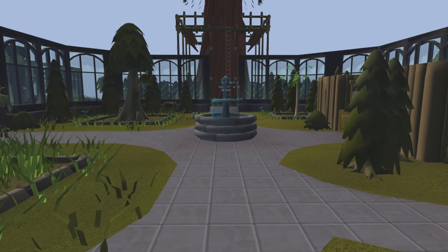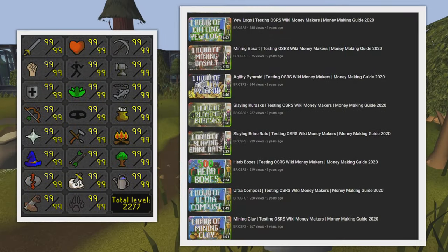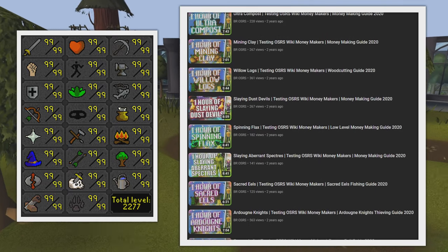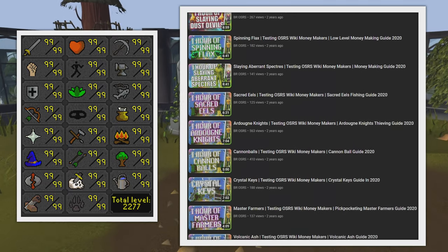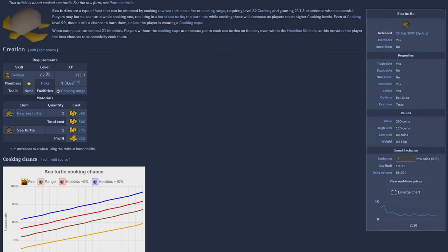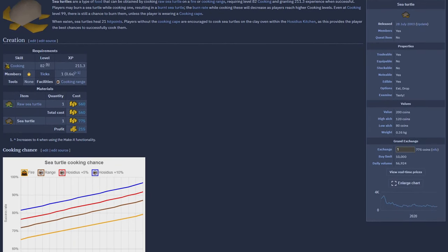Welcome back to the series where I test the Old School RuneScape wiki's money making methods. If you like these videos, feel free to check out the playlist in the description box below. Welcome to season 8 of testing the wiki's money making methods, and today's money maker is going to be cooking sea turtles.